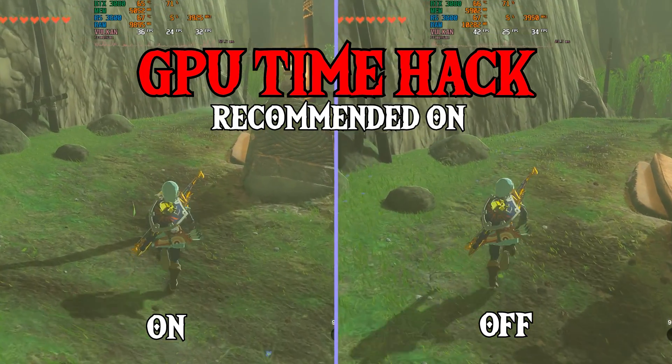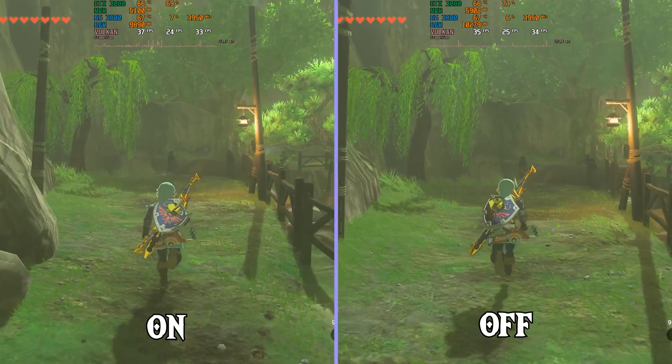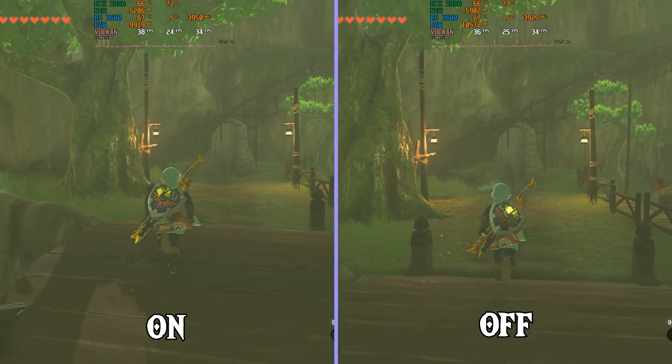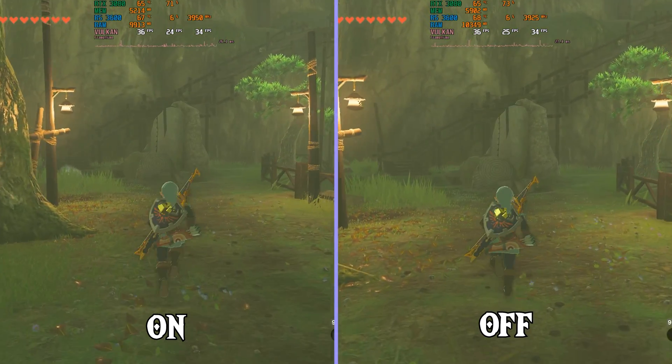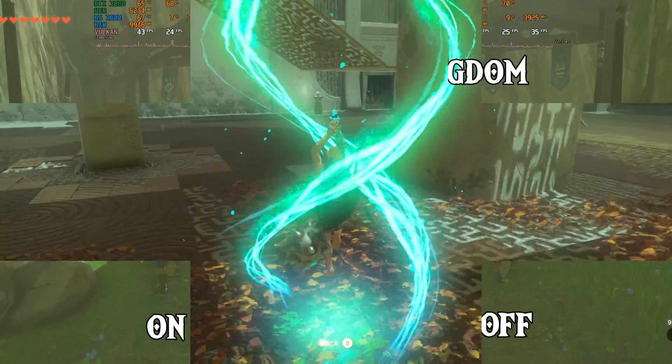Use Fast GPU Time Hack: this setting should improve performance and reduce RAM usage. It also makes sure the game never switches resolution dynamically, so it should always be left on. It's mandatory for the Xenoblade series and Luigi's Mansion 3. Some believe it causes crashes, but the host has never experienced a crash with it enabled.